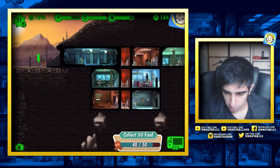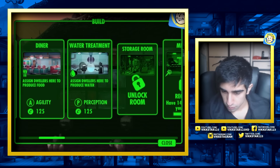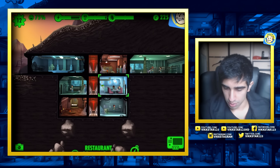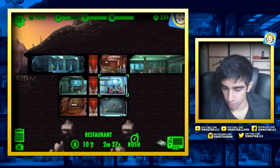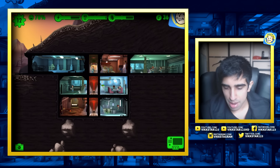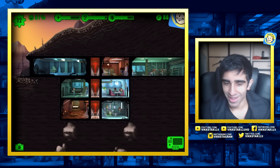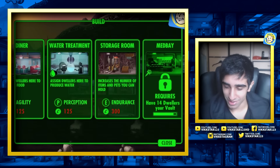Watch her just get there and die - I hope she doesn't. I think I'm doing all right. I've got a new dweller rocking up to the front lines - she's pretty bad but we'll put her on food duty. New room unlocked - what can we build now? A storage room - increase the number of items and pets you can hold. I don't think I have many of either right now but I've got a good few weapons. All she's good at is having charisma and fitting in the dwelling quarters.